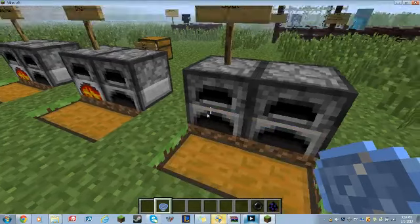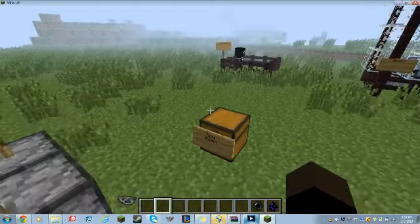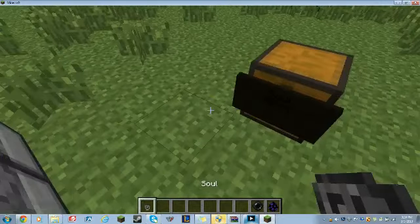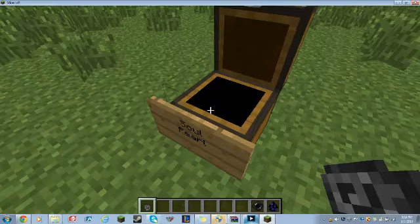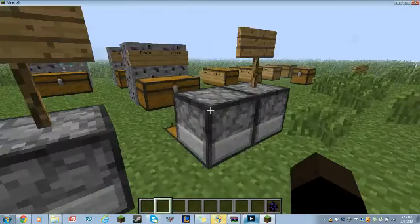Basically, what you do when you have eight souls and one shady pearl — that will be combined in this order to make the soul pearl. The soul pearl is used for most crafting recipes in this mod.